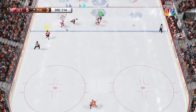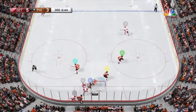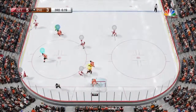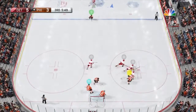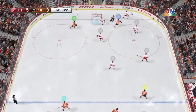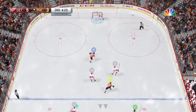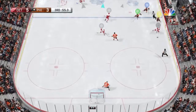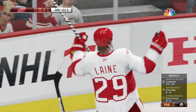Always stay back and force them with those poke checks. Don't ever poke check them from behind — that's a way to get a penalty. Always cover that slot no matter what. That's the center's job and your job. Your job as right defenseman is more to cover towards the bottom of the right circle. If the center is playing more offensive, you got to cover that slot. That's teal's responsibility too.